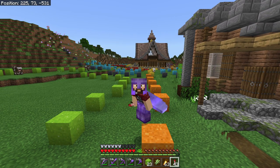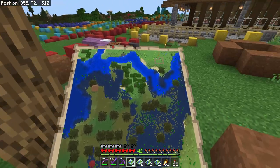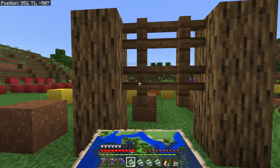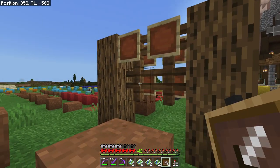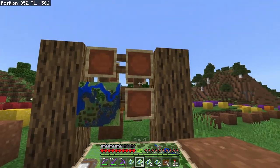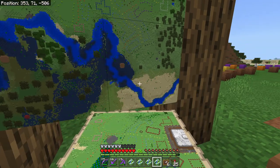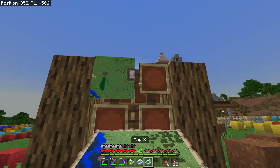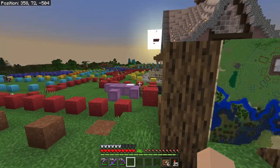One thing I forgot to do that somebody mentioned in the comments was make a map wall, so let's do that really quick. I've locked all these maps so as we go we can update our progress and keep old maps somewhere else. We need item frames — we'll put them on this side and this side. A map wall is a really cool way to track the progress of your base or see what it looks like at any given time. That's what our base area looks like at this point — you can see the wall and all the planning. Map wall is ready to go.